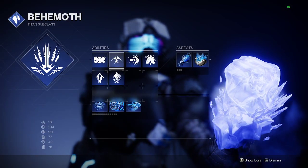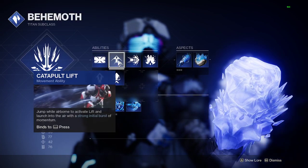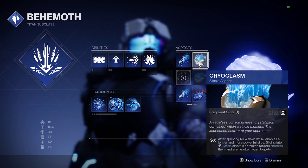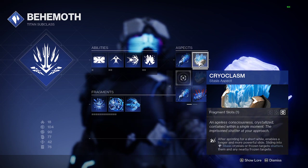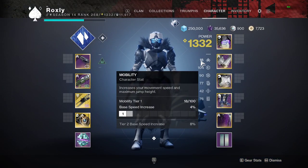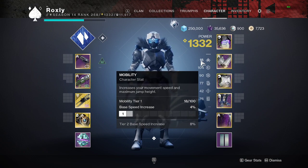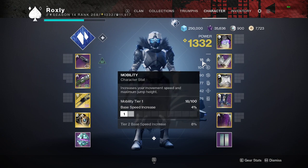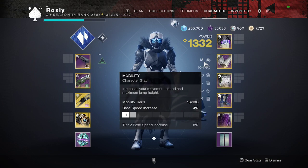First of all, you're going to want to have catapult lift on. You also have to make sure that you have cryoclasm — this is integral to doing it. I would also recommend having lower mobility so you get more horizontal momentum instead of vertical, but the choice is up to you. If you want a bit more mobility to strafe better, you can do that, but this is the fastest method if you want to go as fast as possible.